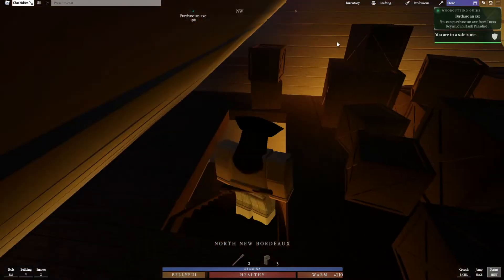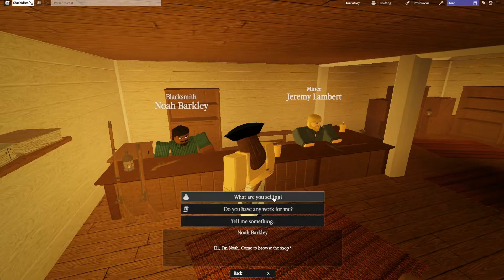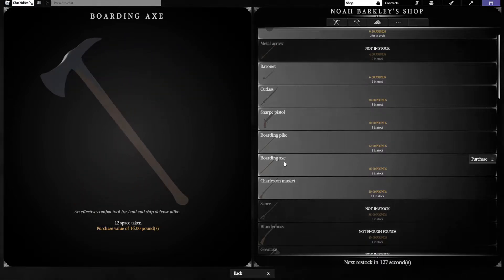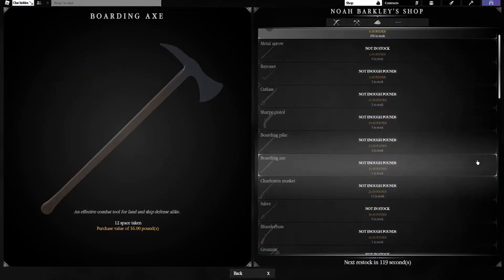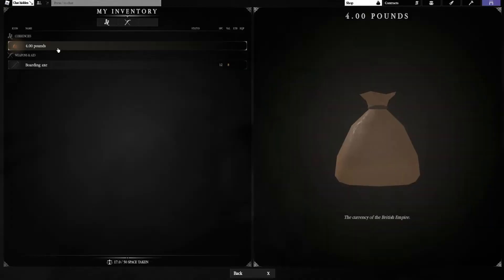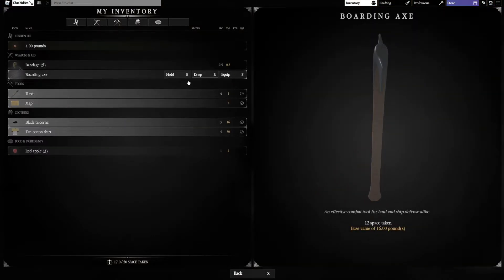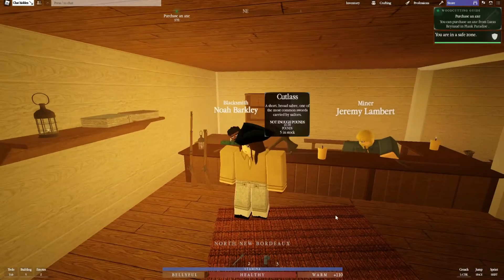There's nothing up on the higher level, so I go back down and find the blacksmith. I talk to him and browse his shop — there's a boarding axe that looks pretty cool. I purchase it! I check my wallet and I have four pounds, so I'm pretty broke now. I go into inventory to equip the boarding axe — yes! We are advancing, somehow.